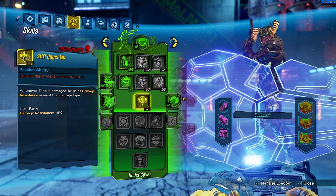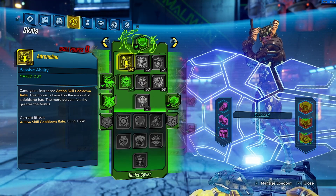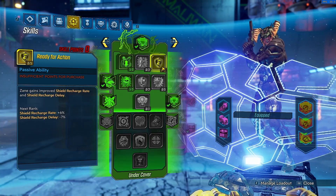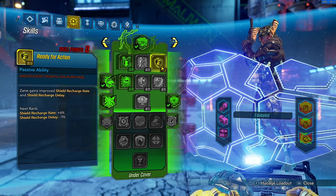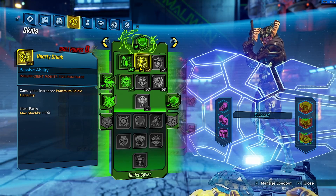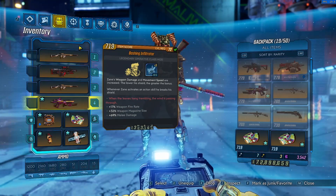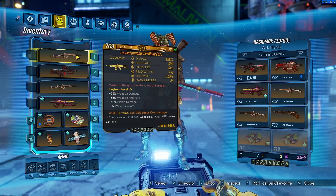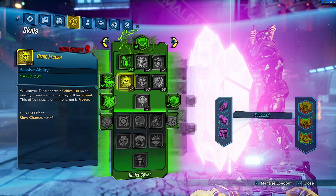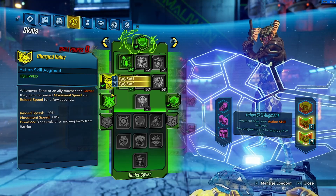We go into the Green Tree to get All-Rounder. We go Adrenaline because our shield is always broken — if we do get some shield up we get some cooldown rate. We skip Ready for Action because we don't want our shield up; we usually want it broken. Hardy Stock does nothing for us. Then we have Brain Freeze because the bullet part can crit — melee can't crit in Borderlands 3, so that's where Brain Freeze comes in.